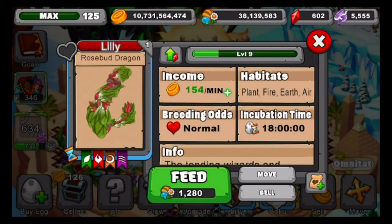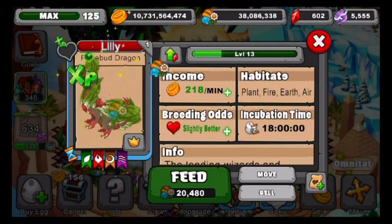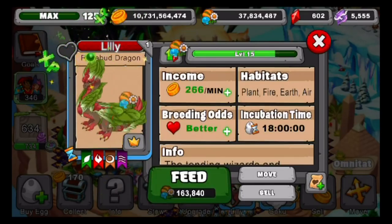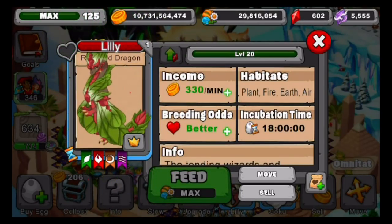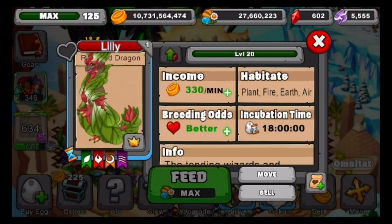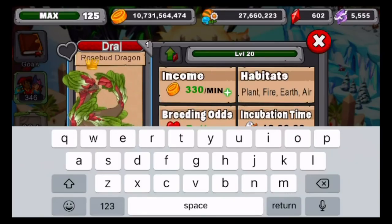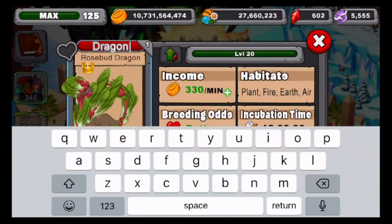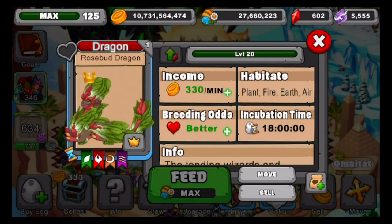I'm going to show you the max amount of gold he'll produce at level 22. Let's go to level 20 guys — he's got those slightly better breeding odds. He's now level 20, producing 330 gold a minute. He's a plant, fire, earth, and also air dragon. And I named him Dragon — I don't always name my dragons Dragon unless they're epics, then I name them Legendary.